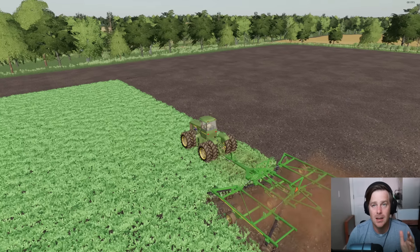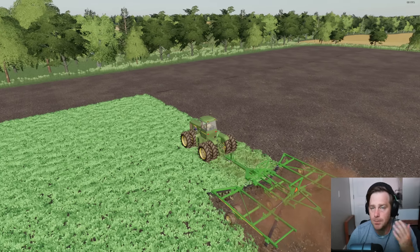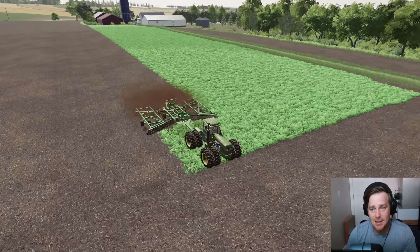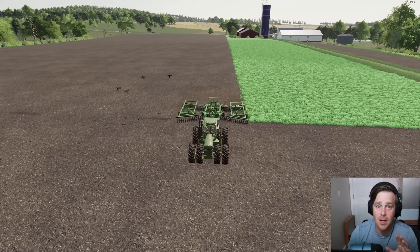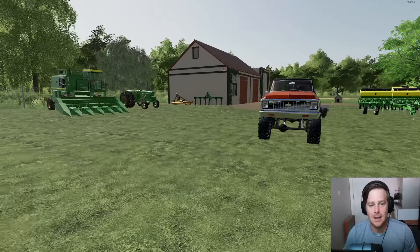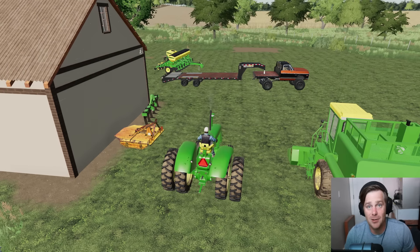It's a 12-hour drive — it'll probably be dark by the time we get there. We'll pick it up, come back the next day, and then start planting corn or sunflowers. We'll have to check market prices to see which one we need — I'm leaning more towards corn though. Let's get our 4020, hook up to that cedar, and get it out of the way so we can build our new shed.